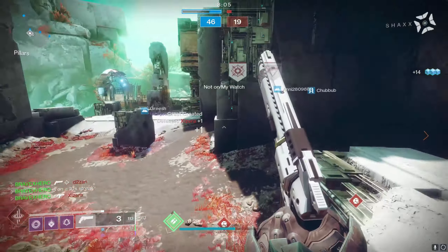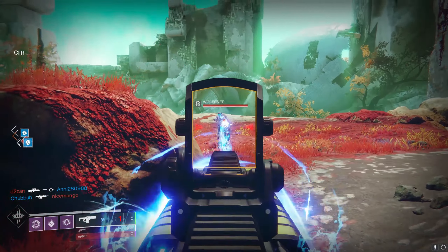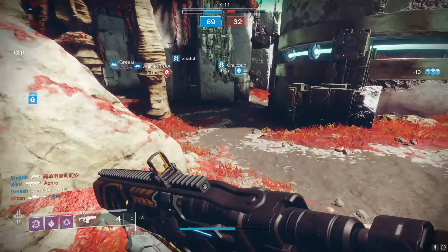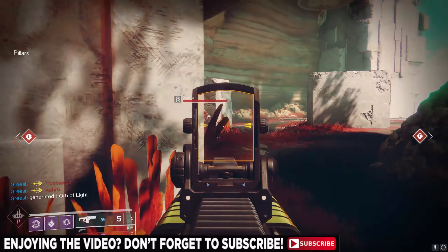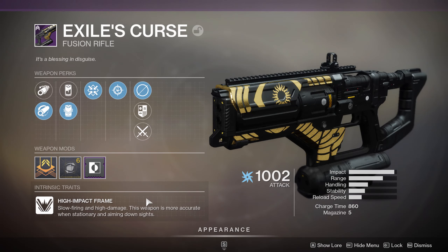But like most things in Destiny, you kind of need to read between the lines, and things tend to make sense once you do that. People tend to overlook the weapon's intrinsic perk, which plays a huge role in how the weapon will feel. The Exile's Curse is a high-impact frame — slow firing and high damage. This weapon is more accurate when stationary and aiming down sights.